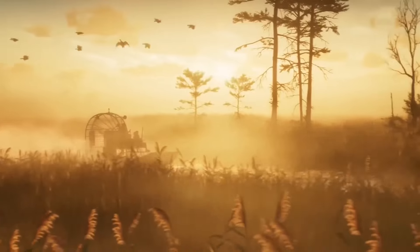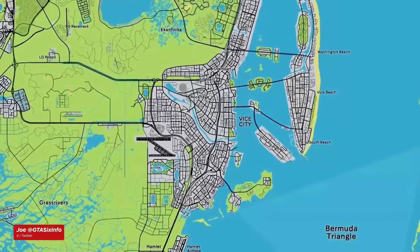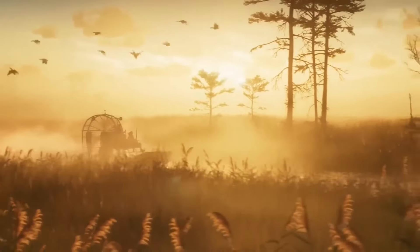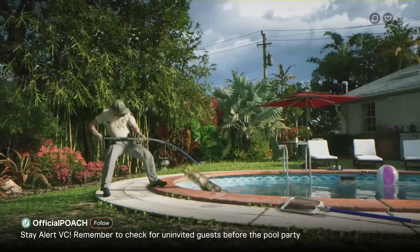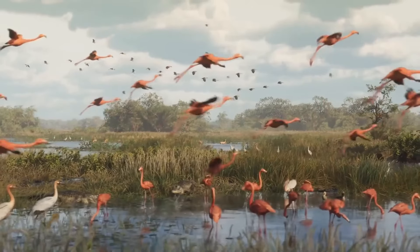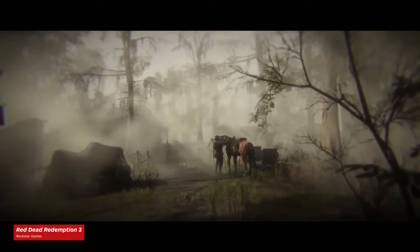We switch to a rural area likely inspired by the Florida Everglades, which showcases GTA 6's range. Much like in GTA 5, the city will be just part of the overall map. Here we can see an airboat sailing, one of the forms of transport we'll be able to use to navigate the wetlands. These wetlands are densely populated with more wildlife than we've ever seen in any GTA game before, including Florida staples like flamingos and crocodiles — certainly bringing back memories of the bayou in Red Dead Redemption 2.